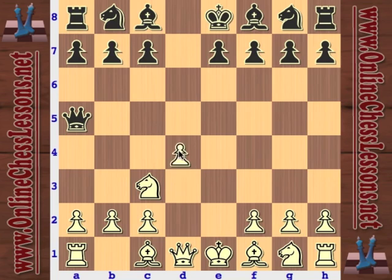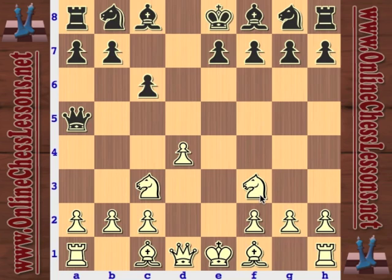Black, more often than not, is going to play directly c6 here because he doesn't want to run into problems with his queen getting too stranded out there. And so Nf3. This is really the main stuff here. There are two or three legitimate replies: g6 is one, although you don't see that quite as much; Bg4 and Nf6 are the main ideas.